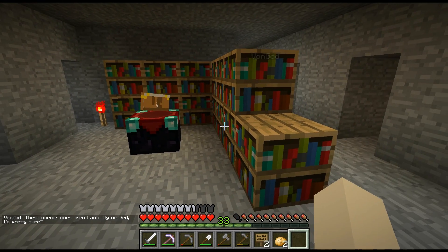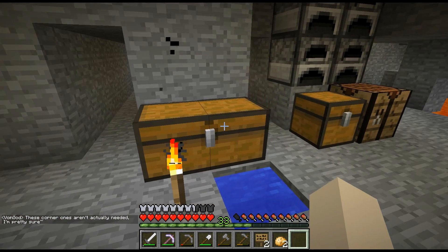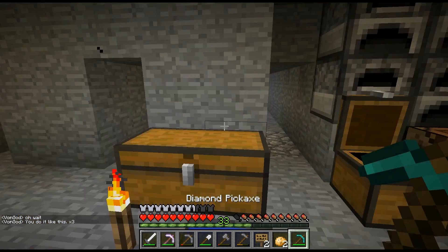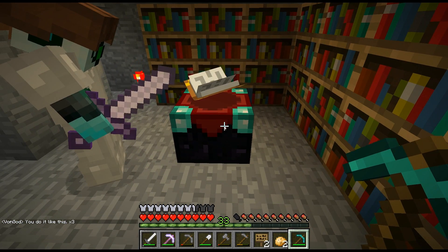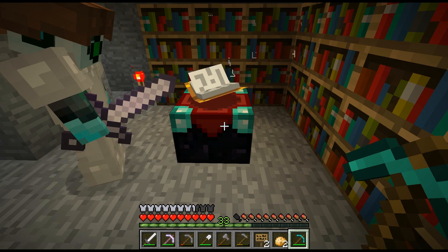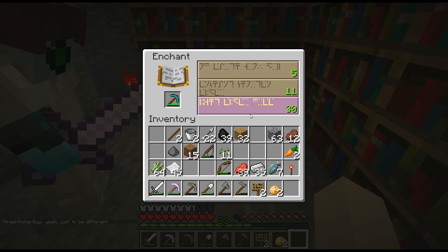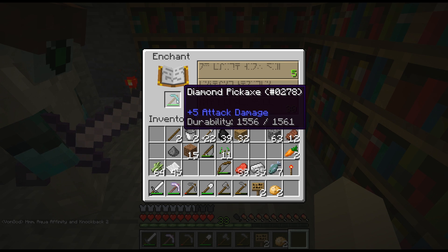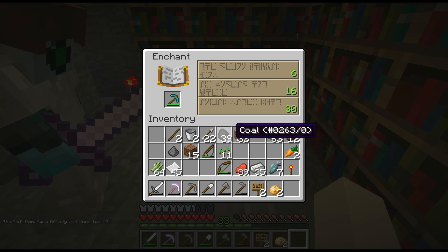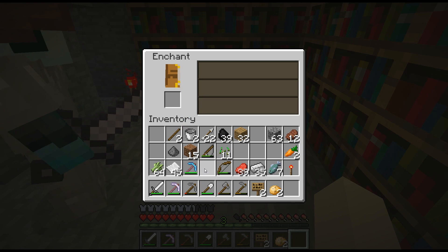So we are in a much better position now. Von God and I actually combined some books — he brought over three bookshelves and I had the other ones, just to be different. Let's enchant our diamond pickaxe. We can get a level 30 on it. I'm hoping for Fortune — fortune three would be really nice. Let's try. Fortune three! Oh yeah!